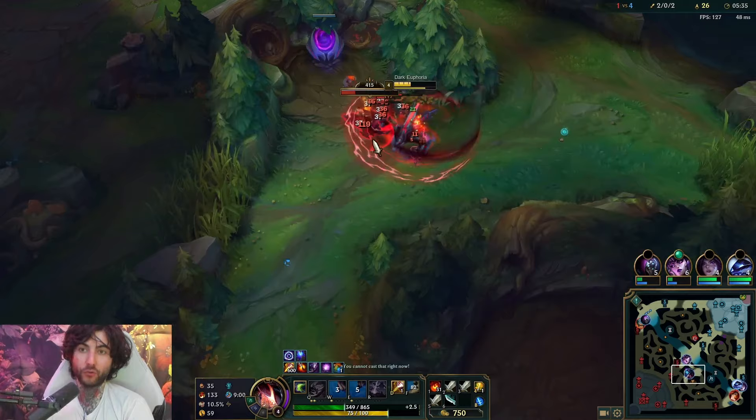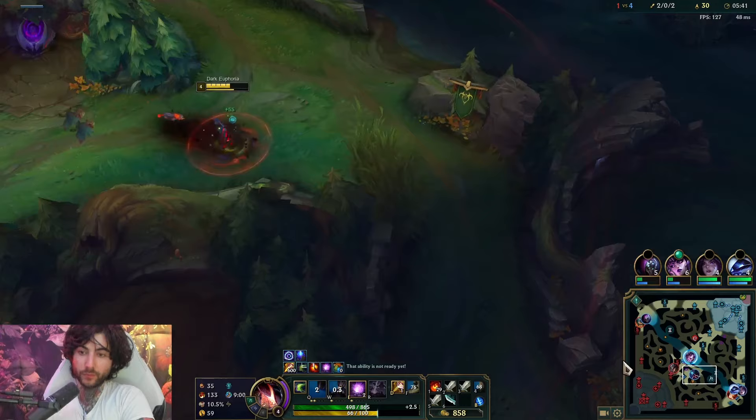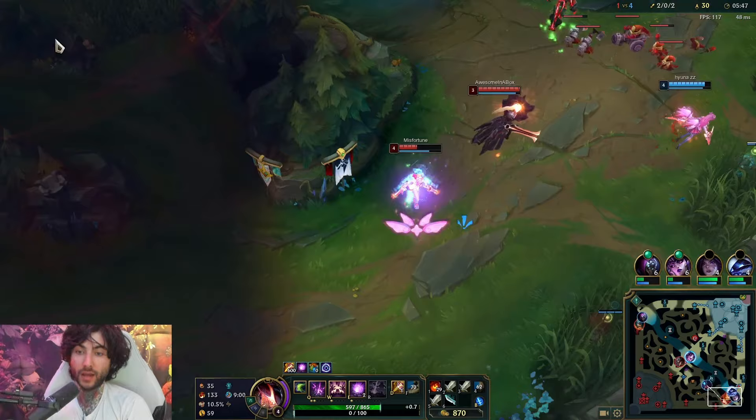Here we're going to ward the Raptor and really keep this vision. This vision is really important, especially when you're against a ranged matchup like Kindred. It's really important to keep tracks on her. And here I'm going to go for the flank play.